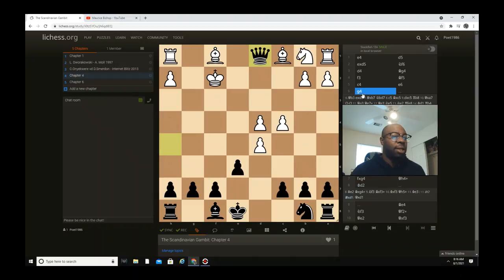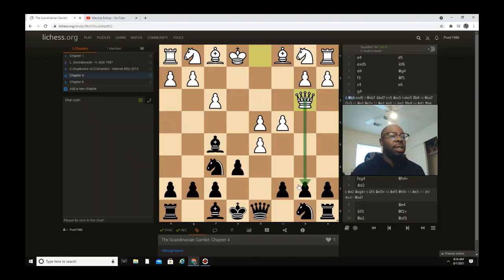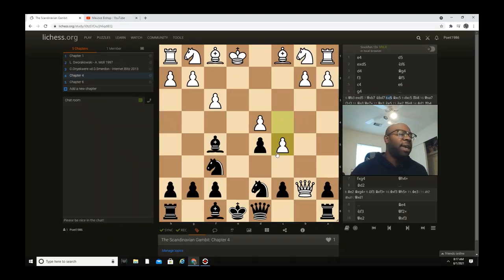I wanted to show y'all something else with g4. Some people may not play g4 — they may play queen b3 where they want to be greedy and play queen captures b7. This also gets very tactical! e captures d5, queen captures b7, and then all you do is go knight d7. c5 — the reason your opponent may go c5 is they want to control the center and put pressure on you. After d captures c5, you'll go rook b8 first.